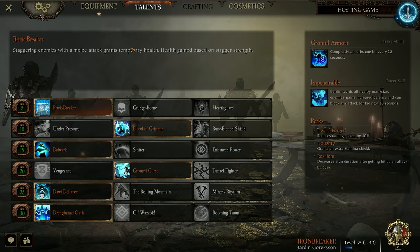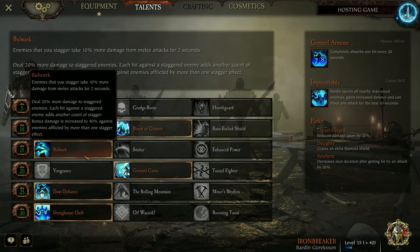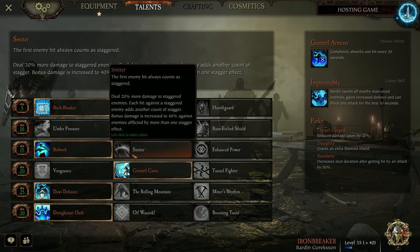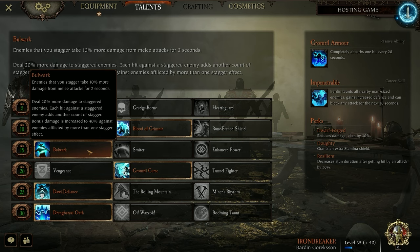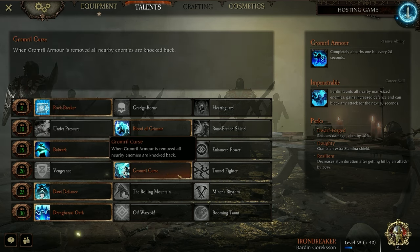Now with that out of the way, we can talk about the talents. This is the standard Ironbreaker build. For the level 15 talent: if you really don't trust your team and want more damage for yourself, you can take Smiter. But I like running Bulwark because with the cog hammer we're going to be staggering a lot of enemies. For the strategy we're using — more on that later — Bulwark is going to work perfectly. In fact, this strategy kind of revolves around Bulwark. Gromril Curse will make it so you're CCing more than you already are, and that way defense is going to help in panic situations.